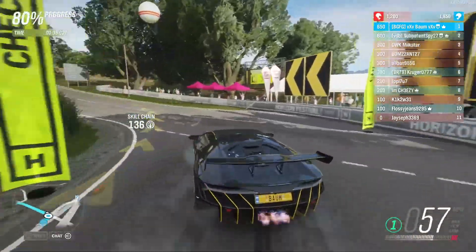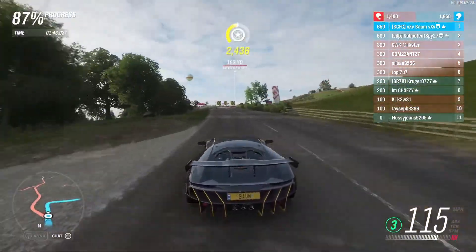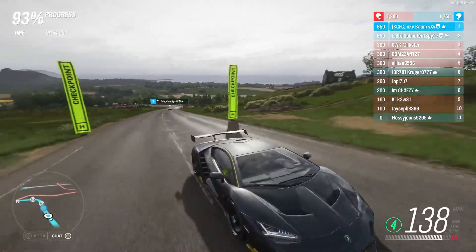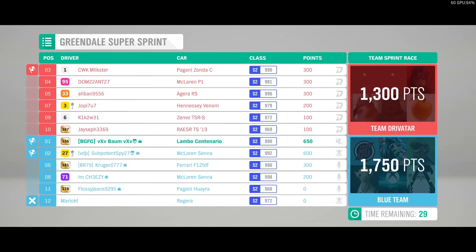A Drivatar just absolutely skyrocketed up to us - I don't know where that Drivatar came from, he just zoomed up next to us. I don't know if that was rubber banding or what. We're still in the lead though. Looks like we're gonna bring home at least one and two, hopefully we'll bring home the race. This looks like we had one of our guys quit already - he was in a Regera, not an Agera. No big deal. Yeah, we won the race! Good deal.